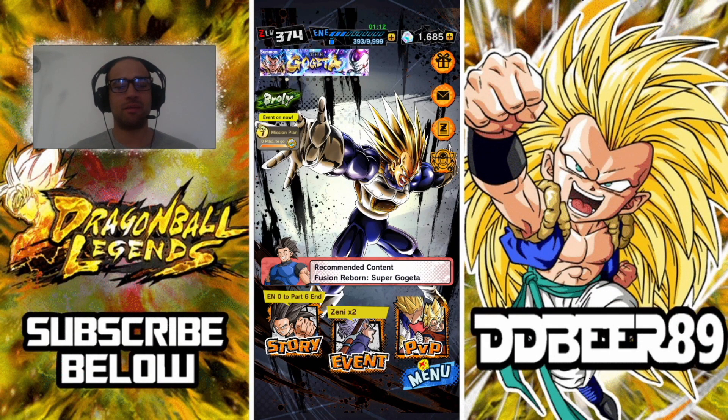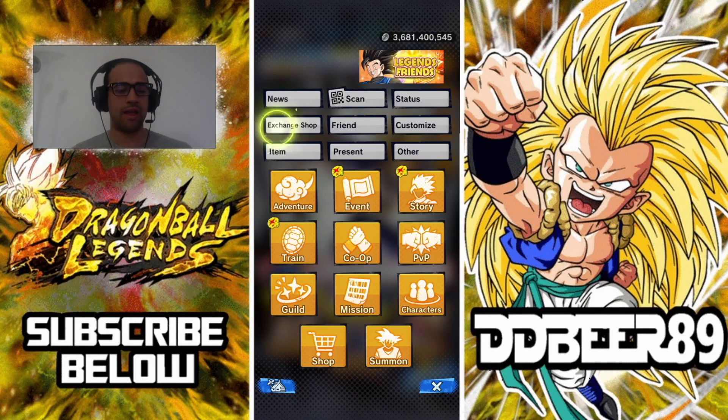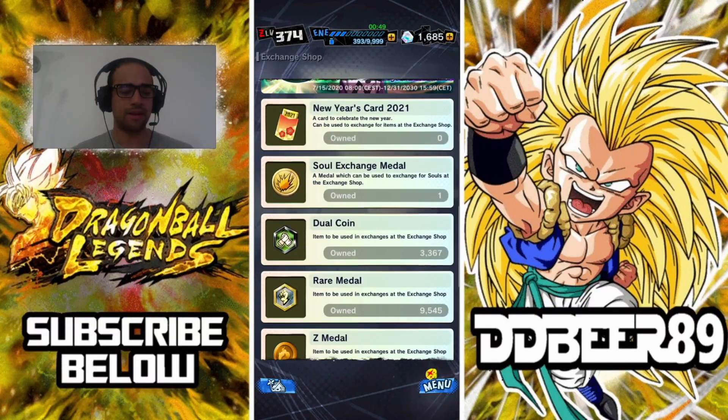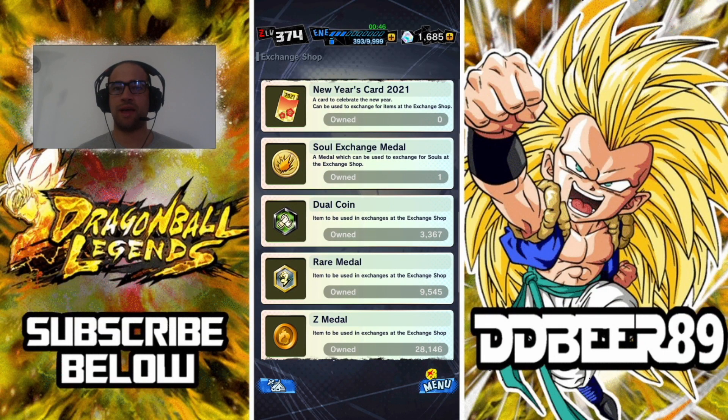What's happening guys, DDBro E9 here back with some more Dragon Ball Legends news, tips and information. Today we're going to talk about the soul exchange medals. We did get one on the login of the new year, or around new year's time, and it looks like this — it's a soul exchange medal and we managed to get one, from the first day login bonus of the new year login bonus.